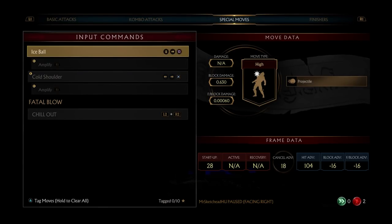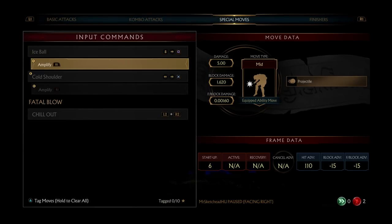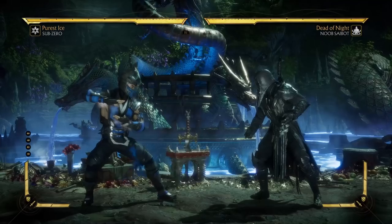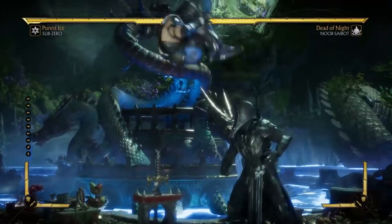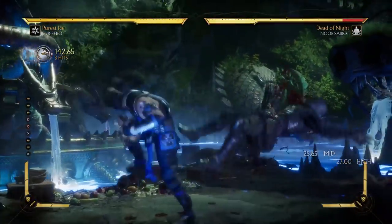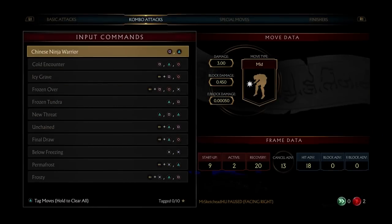Looking at his special moves, you might not think this character is anything special. Ice Ball is negative 16 on block; you can amplify it to make it negative 15, so really no difference. He has a charge move instead of slide, which is mid, and it's negative 20 on block and negative 22 amplified. So you might be looking at this and thinking this character doesn't seem that good. However, his tools go a little bit deeper than that.